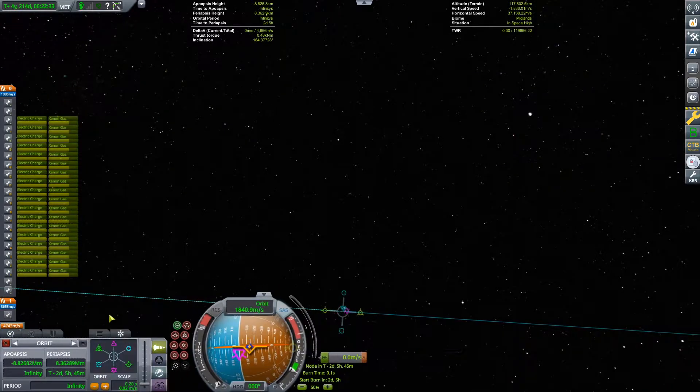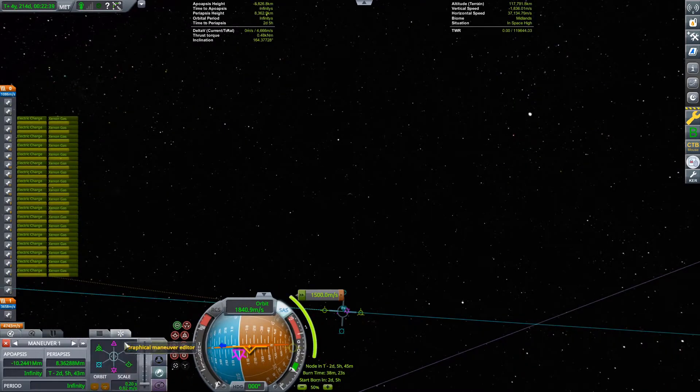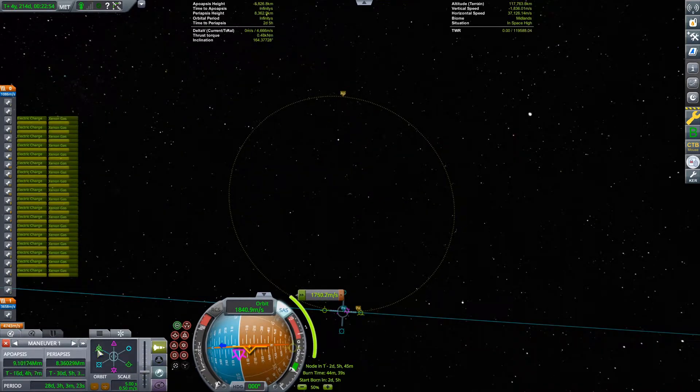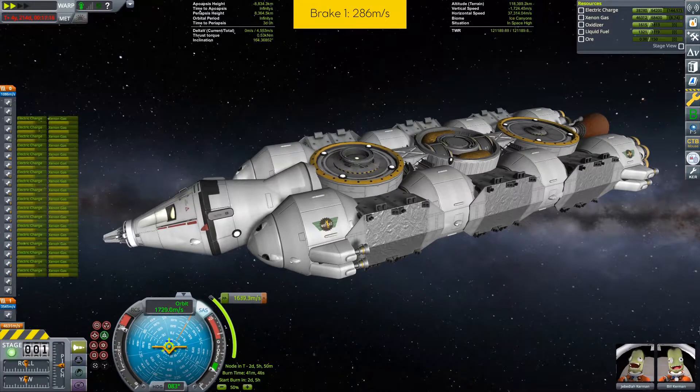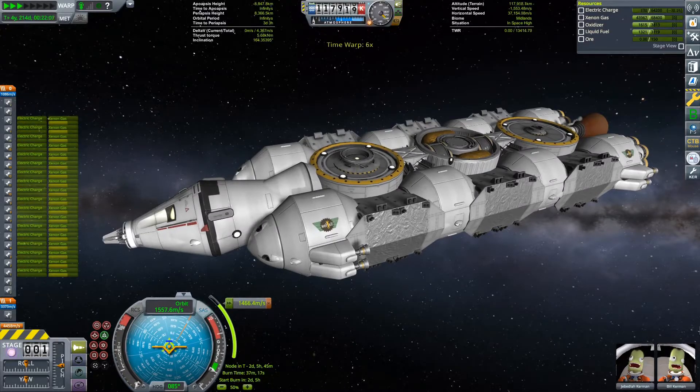Arriving at Elu, we notice that we have to brake a bit more than what was expected. We begin a succession of braking burns on ion engines.